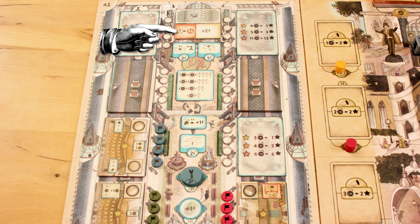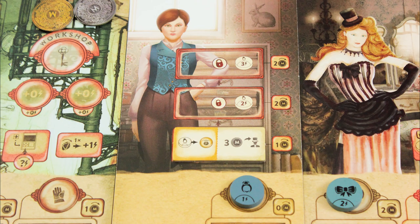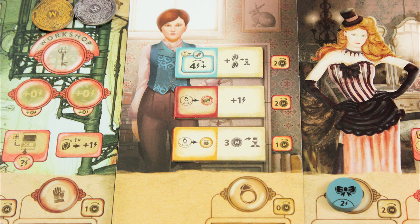If you want to learn more than one secret, you have to send more than one worker — you can't snap up multiple secrets in a single placement. As your protégé learns new secrets, the number of action points he or she has gets upgraded. When you place a secret in the first slot, flip the protégé disc to its two action points side. And when you place a secret in the second slot, replace the two-point disc with the three-point disc.